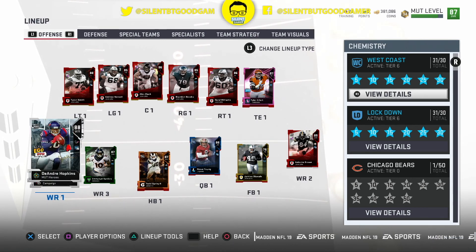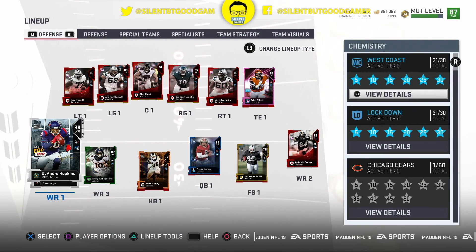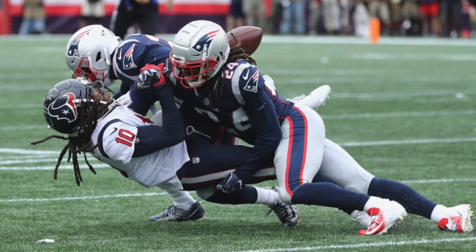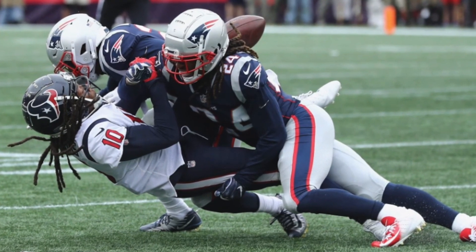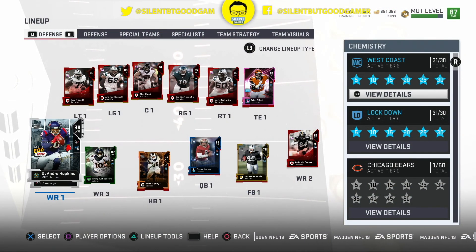The reason we got DeAndre Hopkins is because we needed somebody big. We realized that all of our wide receivers were real small, so we need a big receiver — because versus the Patriots game they had a double team the whole game. And let's go over the stats for the tier six West Coast.